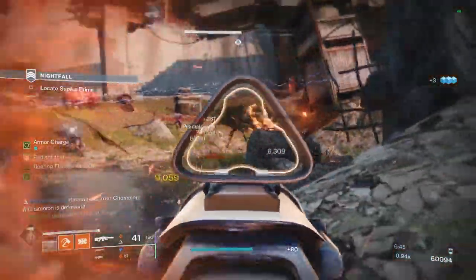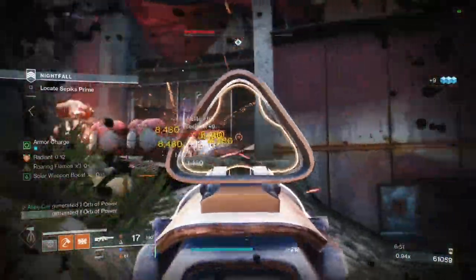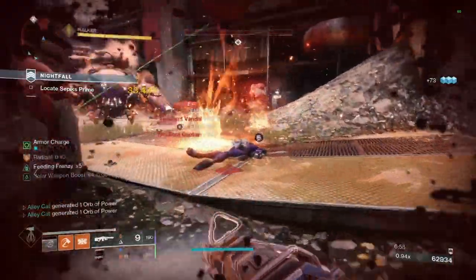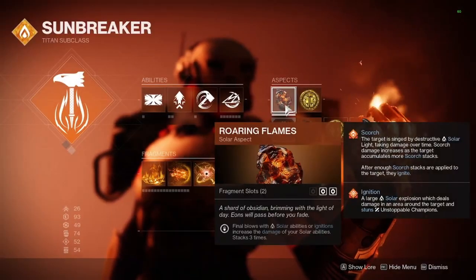Out of these, I would change how punishing or easy it is to lose your stacks. We know that Bungie can modify buff durations in PvP and PvE separately, so buffing only the PvE duration to 15 or 20 seconds seems reasonable given that you lose all of your stacks immediately. I personally like 20 seconds since it gives the buff the same duration as Roaring Flames, which thematically pairs well with the boots.